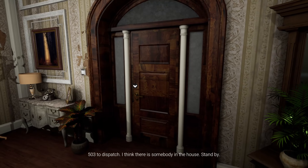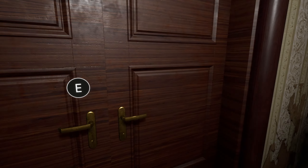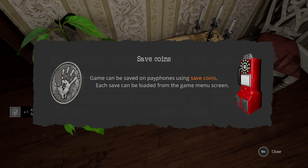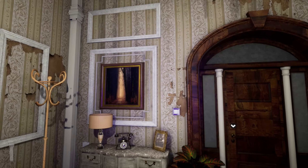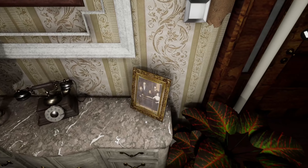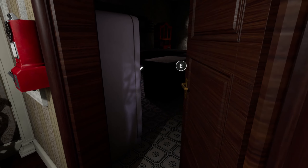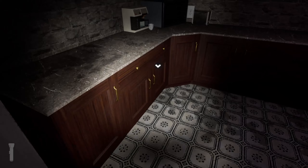503 to dispatch - I think there's somebody in the house, stand by. It's not really a surprise. We have no reflection - we're a vampire or a ghost. Can't go in there. There's a save coin. Someone's been here recently - tomatoes aren't rancid and the fire was on until recently.